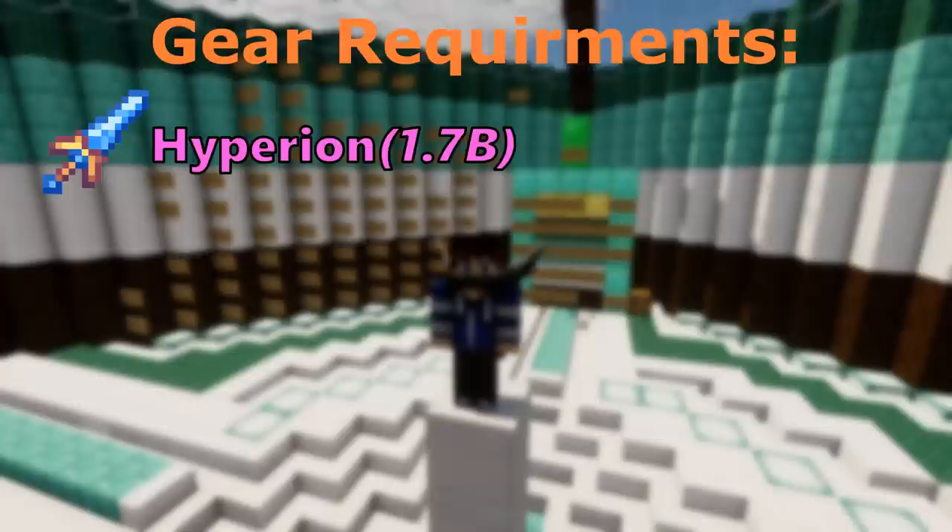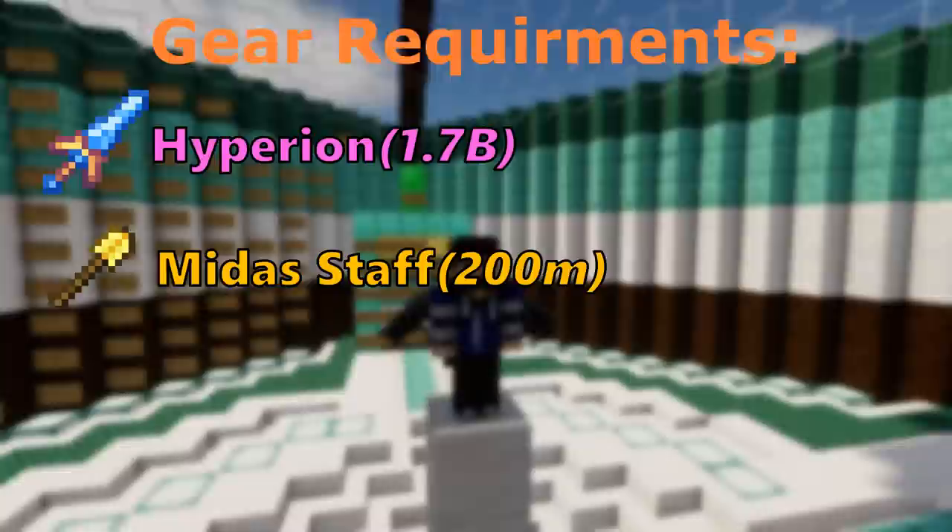The second best weapon is Midas Staff — it's insanely good for clearing, and in my personal opinion better than Term. The final weapon is Term. It's good, but Hype and Midas Staff are better.